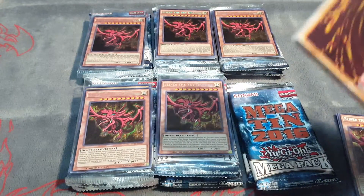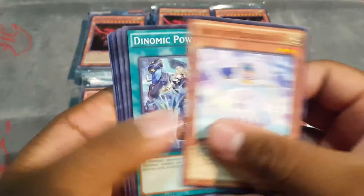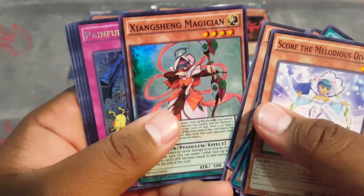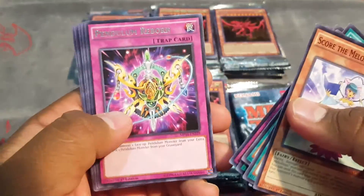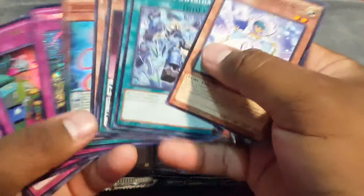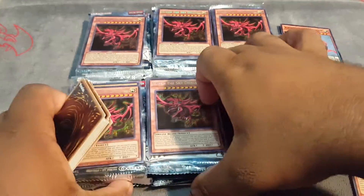I guess we'll get this tin open. We're open for obviously Strikes and Infinities, and I wouldn't mind getting a playset of Clearwings. So let's see what we get. Zhang Shai Magician, Painful Escape — oh nice, Lose a Turn, that's a good reprint. I'll put the hollows in separate piles to the side.